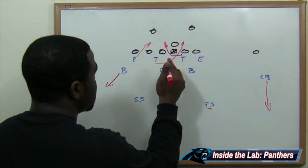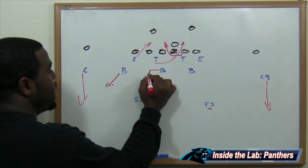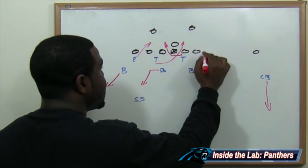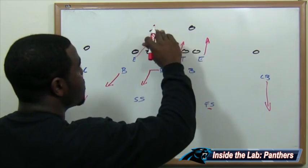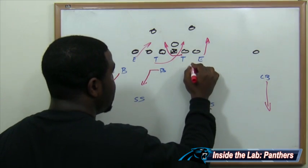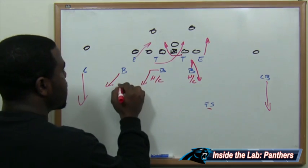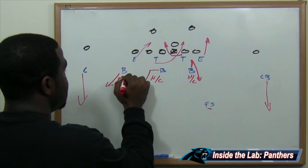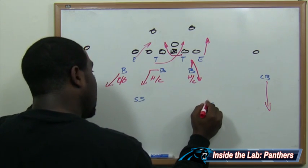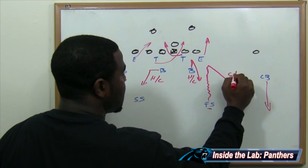Next, the middle backer's job is to over-read the run, then drop into his hook-to-curl responsibility. On the weak side, the defensive end's job is to play contain on the outside versus the outside run as well as versus the quarterback trying to get outside the pocket. The weak side backer's job is to show blitz pre-snap, then drop into his hook-to-curl responsibility. As the quarterback gets under center, the free safety walks up as if he's getting ready to blitz, and at the snap of the ball, he drops into his curl-to-out responsibility.